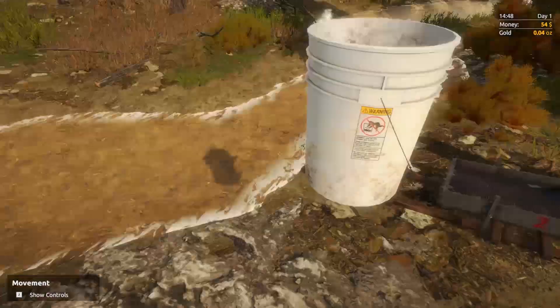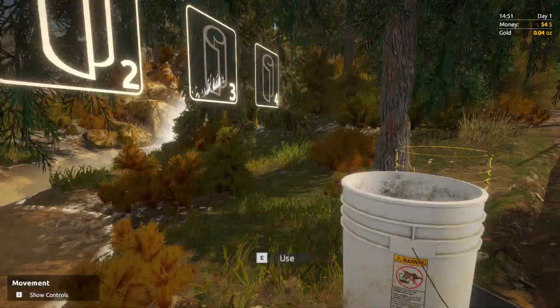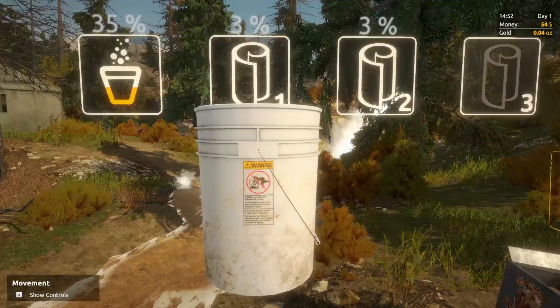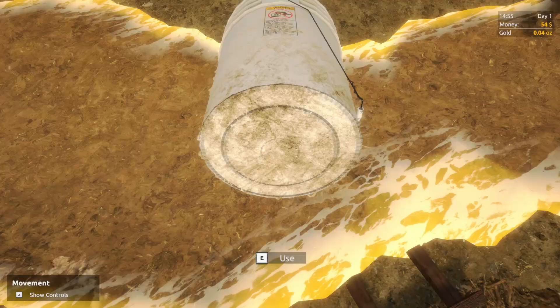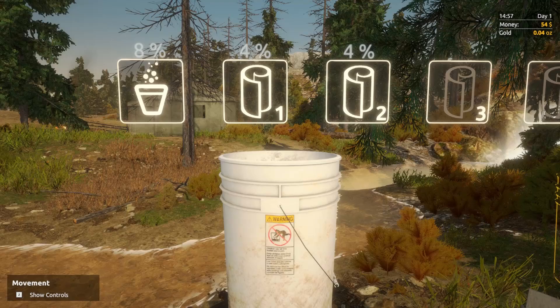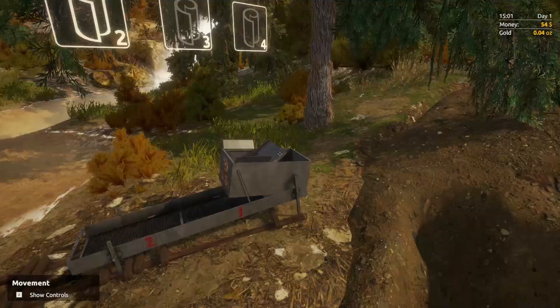I wonder how much gold we're legitimately getting — I'm very curious about this. Go ahead and throw some more in there — you can see it go down 2% in the mats. We're flushing out all of the junk very quickly. Look at all the dirt going back into the water — so that's why it calls it pay dirt, eh? Now we've finished over there, we've got 4% on either mat.